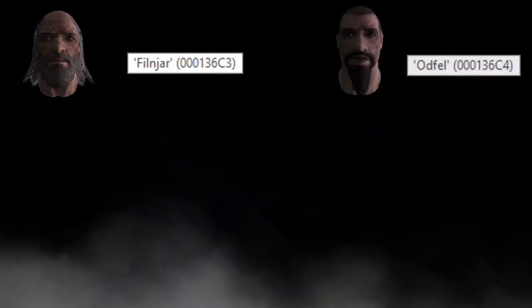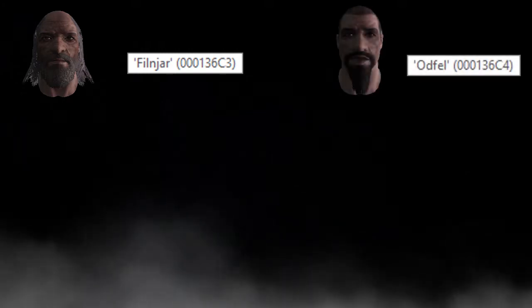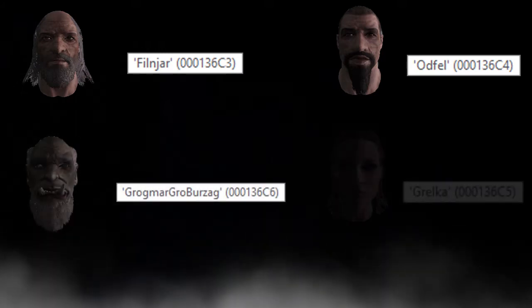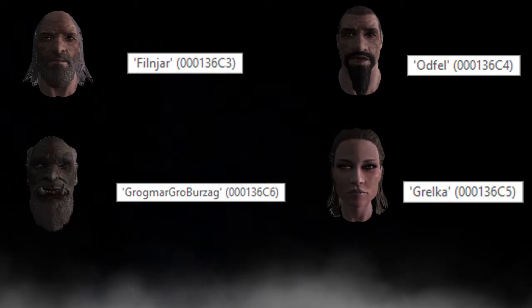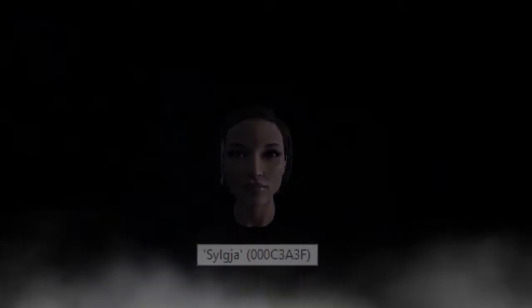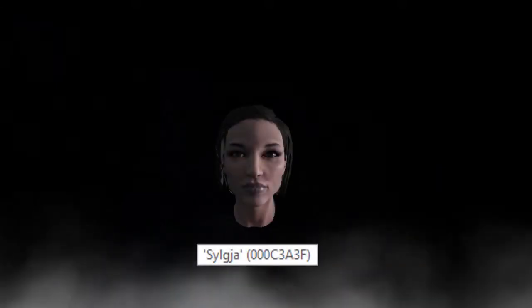While there is a lot of evidence to back up this claim, the easiest way to notice it is by looking at the base IDs of the NPCs in Shorestone. Filnchar's is 000136C3, Oathfell's is 000136C4, Grogmar's is 000136C6, and Grelka fits right in with 000136C5. Meanwhile Silgia's is completely different, being 000C3A3F.